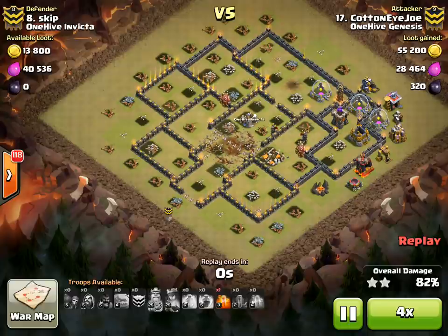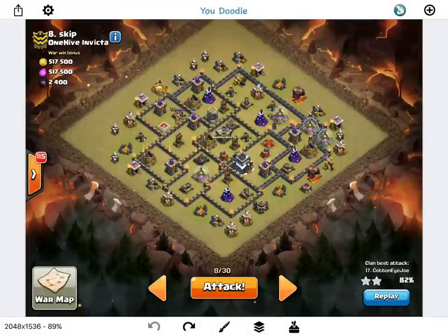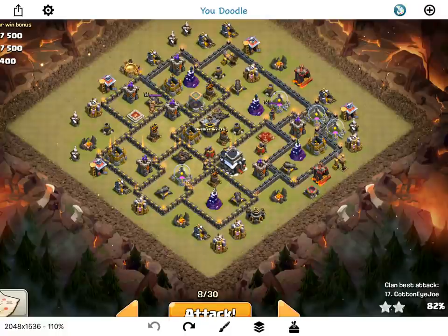Let's go ahead and hop into YouDoodle real quick — I love this app by the way, it lets you draw on your photos and edit them, very high quality stuff. I have a very, very similar plan. I'm just going to drop down a minion right here just to start creating the funnel, do it cheaply, then I'm going to drop two golems — so I'm going to drop a golem. He brought three, I'm only bringing two.